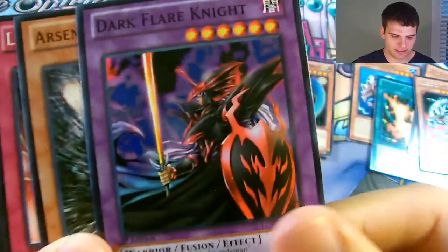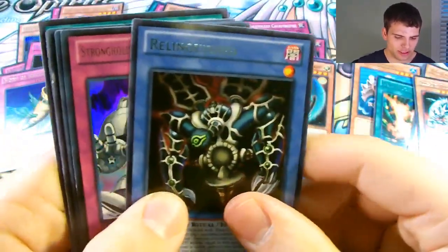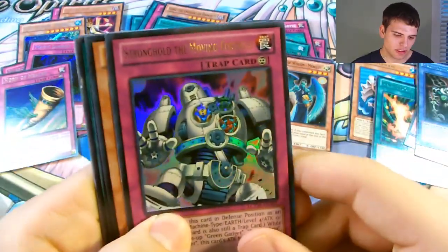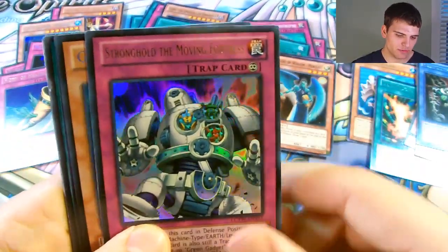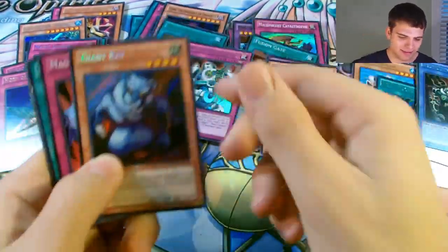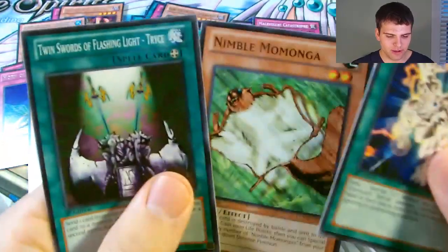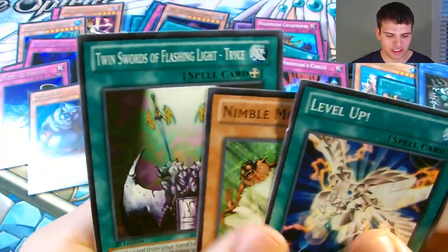Dark Flare Knight - awesome looking card. A Stronghold the Moving Fortress and a Secret Rare Giant Rat. And Magician's Circle, Super Rare Level Up, Nimble Monga, and Swords of Flashing Light Trice.